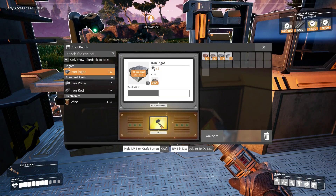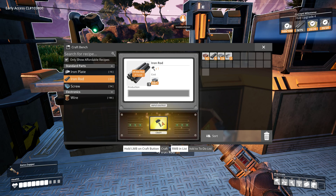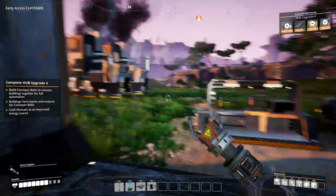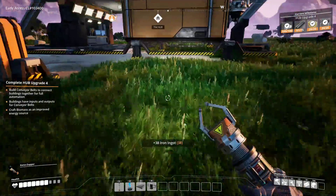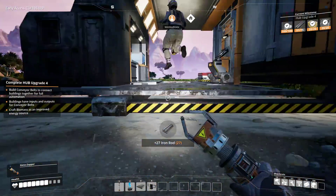I wonder which other poor sap we can rope into playing this game with us. Someone who isn't asleep right now. So nobody. I have enough for 42 iron rods — it's not going to be enough. Well, we have the answer of life at least. The crafting in this game is actually pretty quick. 51 — I need another 25.